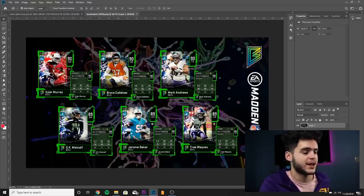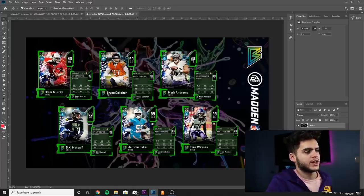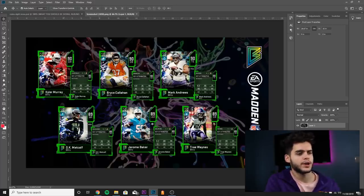Those of you who had the Rookie Premier can enjoy Kyler Murray today. It would be cool if they let us put proper abilities on him — like Escape Artist. His blitz card will probably get abilities, similar to how Team of the Week cards get abilities. None of these blitz cards are power ups at all, which kind of defeats the purpose of dropping a bunch of blitz cards that can't get abilities.